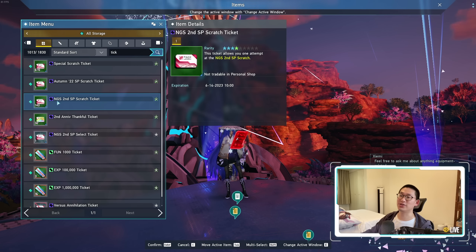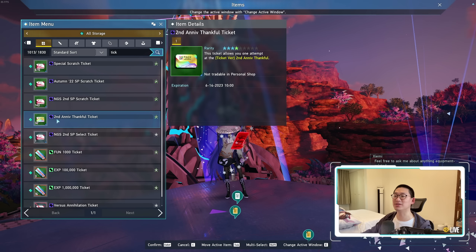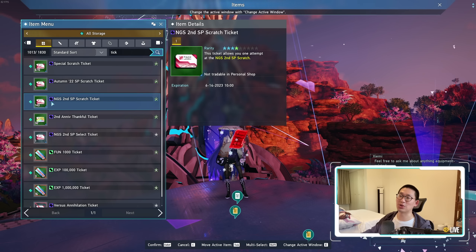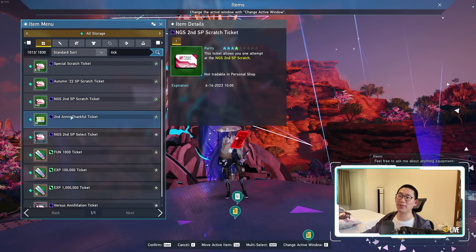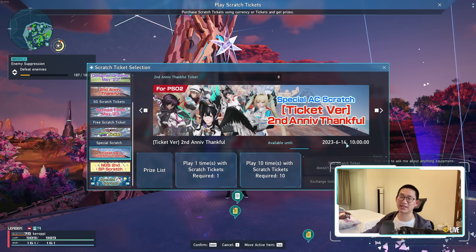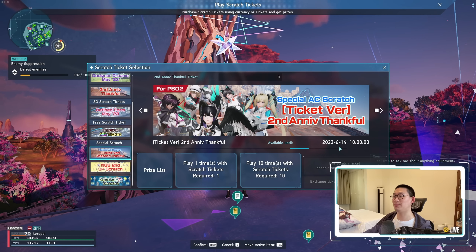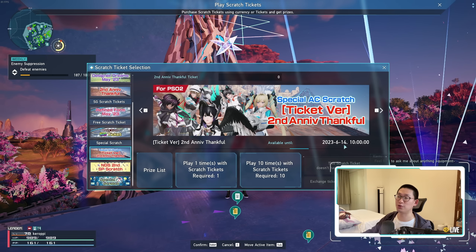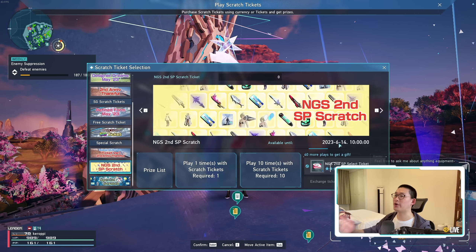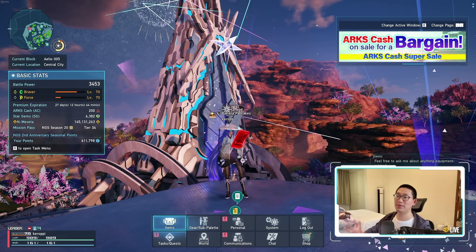As for the rest of my game plan, it is to stock up as many NGS 2nd Anniversary Special Scratch tickets as I can, as well as make sure that I log in every single day to get the 2nd Anniversary Thankful tickets, because these are the AC Scratch tickets and they're essentially free star gems. Keep in mind you have two weeks to spend the ticket itself, so you don't need to panic. You can spend the entirety of this week just farming the tickets — the banner doesn't go away until June 14th, and that also applies to the NGS Special Scratch. So this week is literally just farm like crazy, get all the tickets, farm as many seasonal points so you can buy out the seasonal shop.